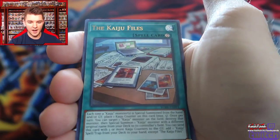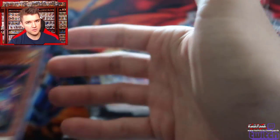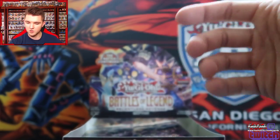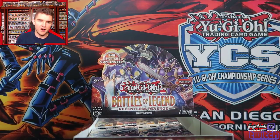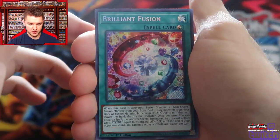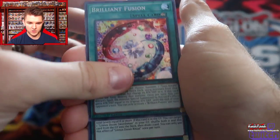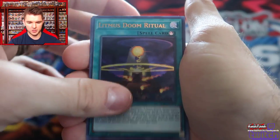Tenma the Sky Star, the Kaiju Files, and Damage Juggler. Don't bring that deck back — I wasn't playing a whole lot when that deck was around with Plush Fire and everything. A Secret Rare Brilliant Fusion — nice. If ultimate's too expensive and super's too peasant for you. Litmus Doom Ritual.